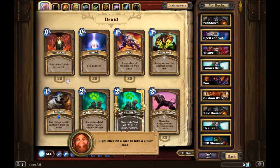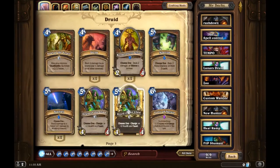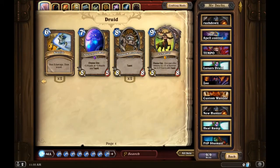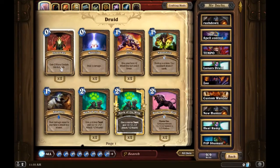Innervate is amazing in ramp druids because it gives you two extra mana crystals. This could turn into a turn three Druid of the Claw, a turn two Keeper of the Grove, a turn six Ironbark, a turn five Ancient of War, or a turn seven Cenarius. It's definitely a pretty good card.